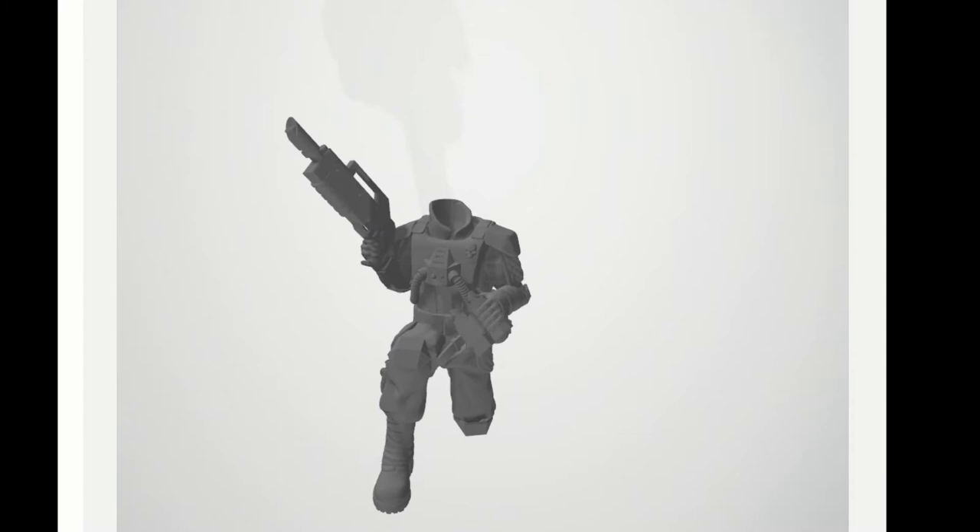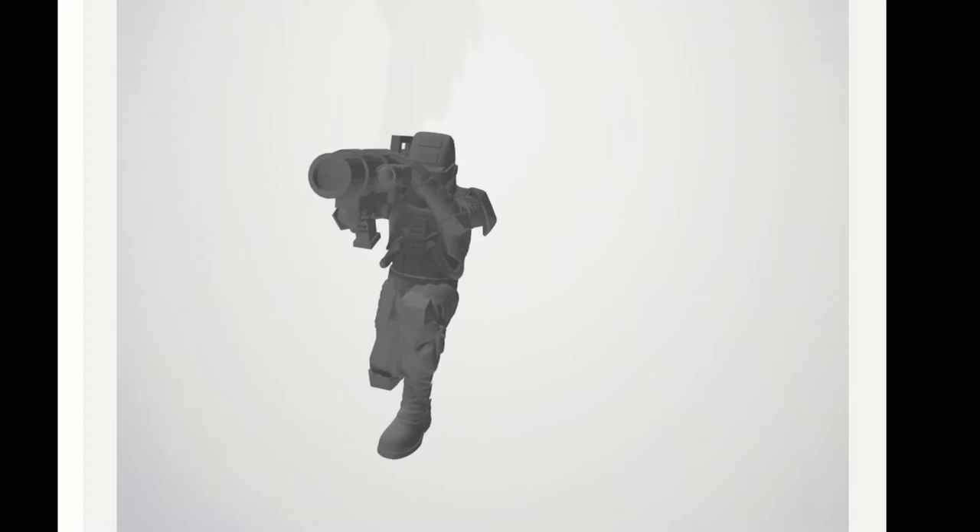There are 6 standard rifle troopers with the shortened bullpup energy carbine that makes sense for space age paratroopers to use. Various support weapons including flamers, snipers and missile launchers for the heavy firepower. And with a comms officer, sergeant options and a medic, there are quite a few ways that you could use these.